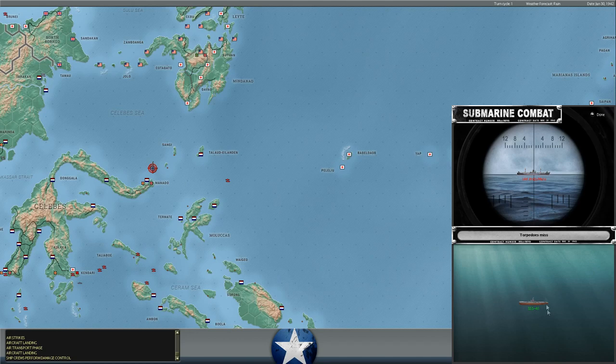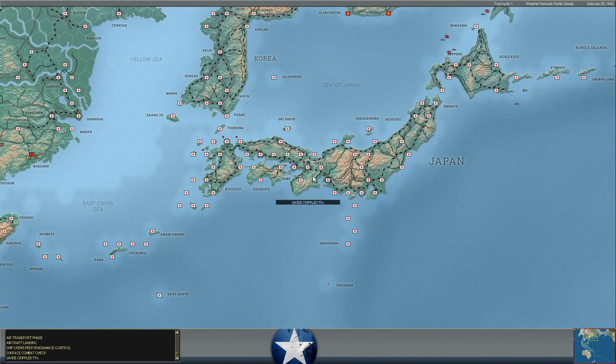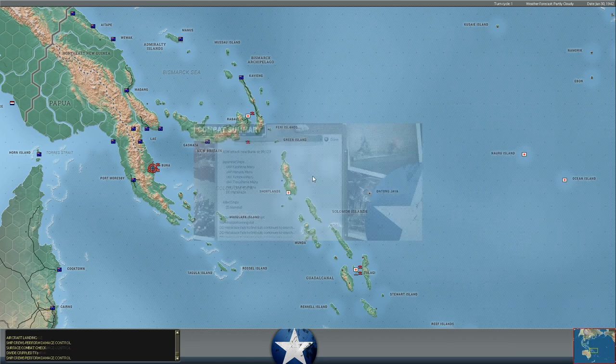An S-41 is firing torpedoes at a Japanese cargo ship near Manado — unfortunately the torpedoes missed. That really sucks because those are the only good torpedoes we have, on the S-boats. At least they didn't successfully depth charge it. Meanwhile, the Narwhal is still being attacked by more Japanese ASW vessels — at least we're causing them to use up some depth charges and supply.